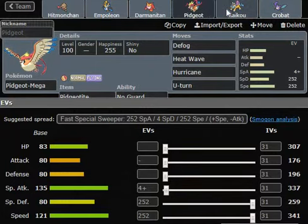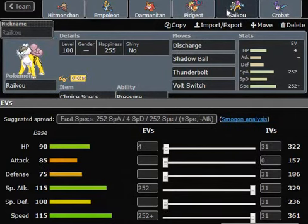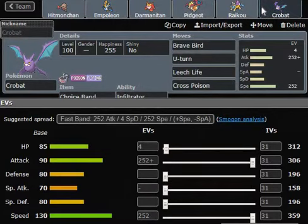The next Pokemon is Raikou - Choice Specs Raikou with Volt Switch. This thing literally just rips through some teams because it's going to be faster than the majority of teams. And if it's not, I have Mega Pidgeot and Crobat to outspeed them. It's going to get off a big Specs Volt Switch. I decided on Discharge instead of Thunderbolt because Paralysis is pretty good for my slower Pokemon like Empoleon and Hitmonchan.